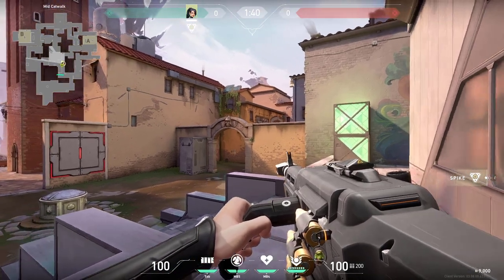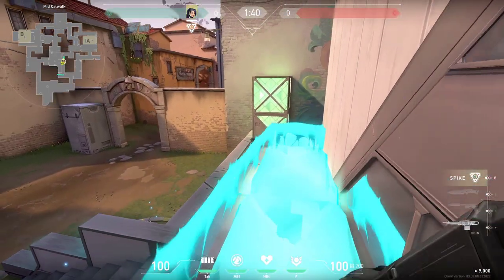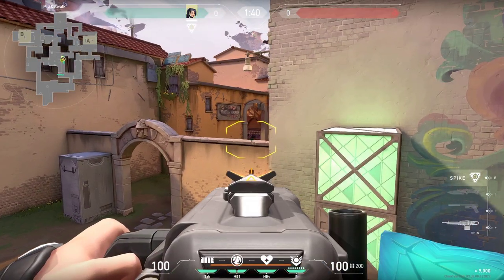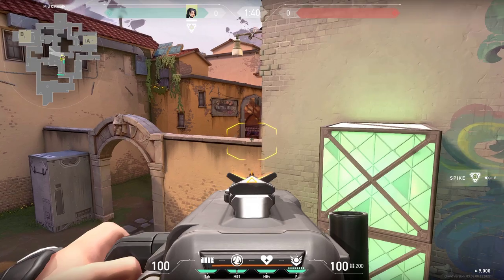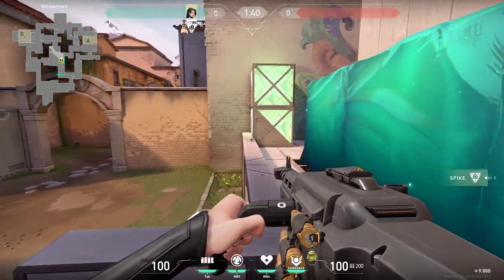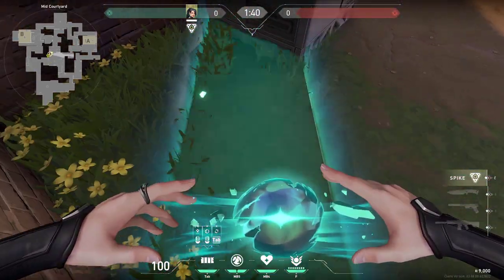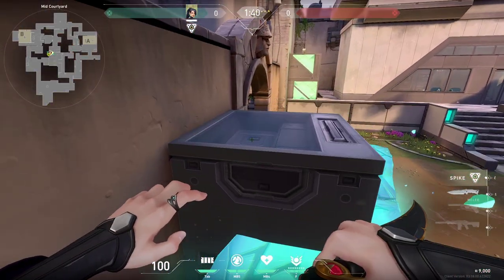You can also do a wall like this so that you are elevated behind this box and be waiting for anyone to push short or have a little bit of coverage before enemies would be in the market. If you are pushing short you can also do walls like this - if there will be anyone in market they would not expect you to be on top of this wall and you can get an easy kill.